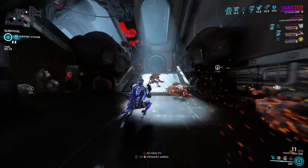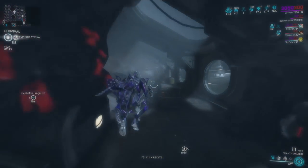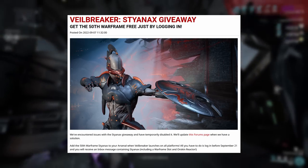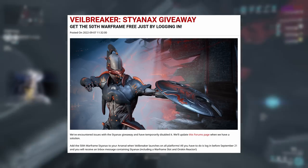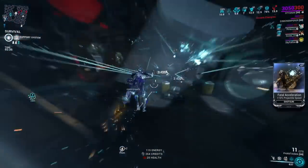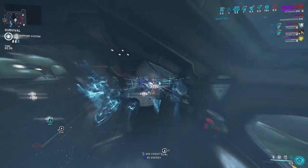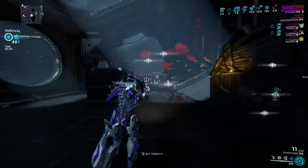So first things first, how do you get him? It's actually pretty simple. If you log into the game until the 21st of September, you're gonna get him for free simply for logging in, and he already comes with a potato pre-installed, so you get double sweet mod capacity. However, if you don't make it in time, it's also not that bad. You simply go to the Drifter Camp to the new NPC called Chipper, and he's supposed to be selling the blueprints for the components, and then you can simply build him.